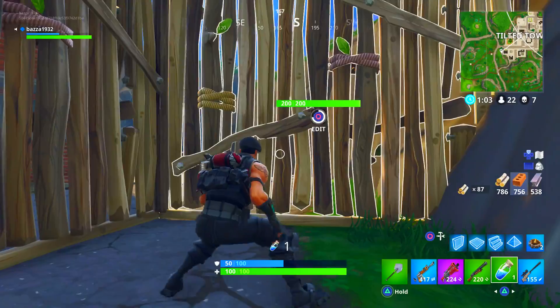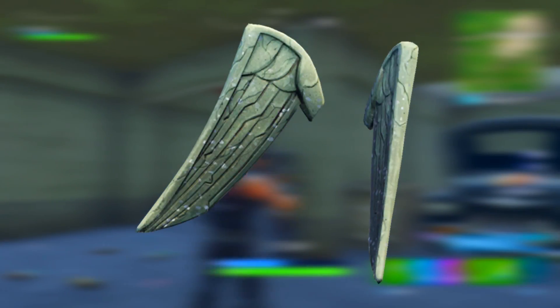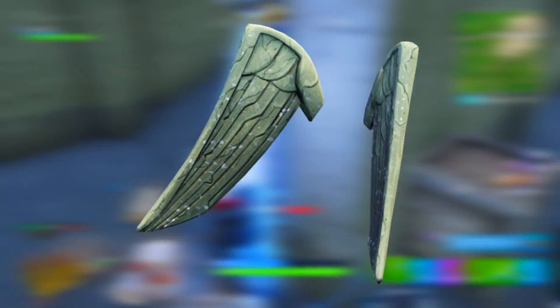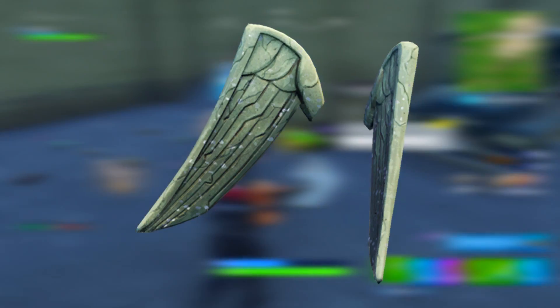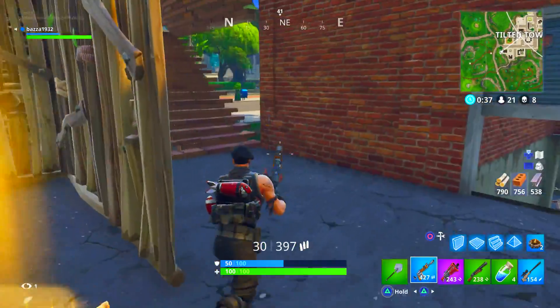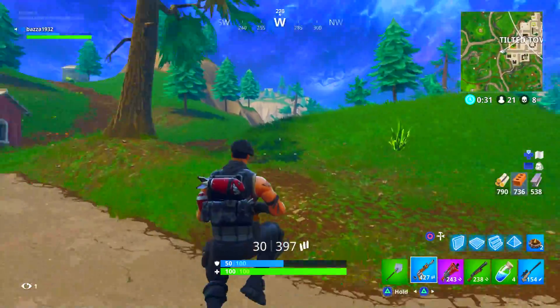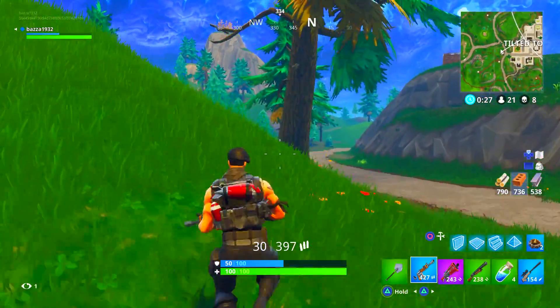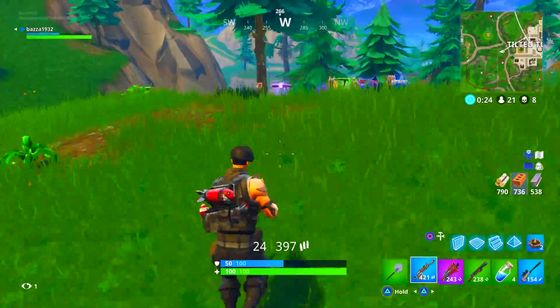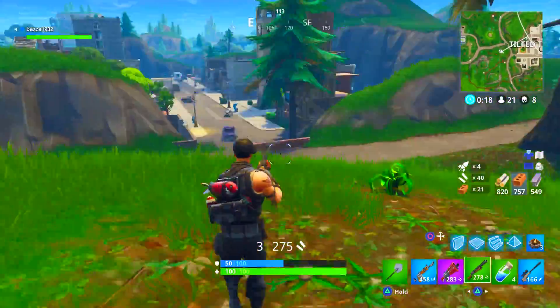On to the last back bling — you guys already know what it is — the absolutely legendary Wings back bling. This is the one that comes with probably one of the ugliest skins in the game and it somehow has the coolest back bling, and that is the Love Ranger. The wings just go well with everything — absolutely everything. Most importantly John Wick, Red Knight, Bright Bomber, and the Gold Trooper. This back bling is just 10 out of 10, best in the game. I hope they make it available in the store as a separate purchase because I would be 100% getting that.